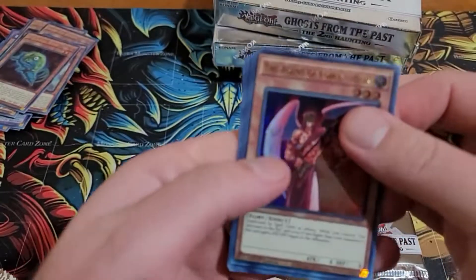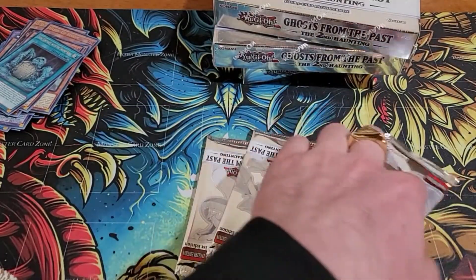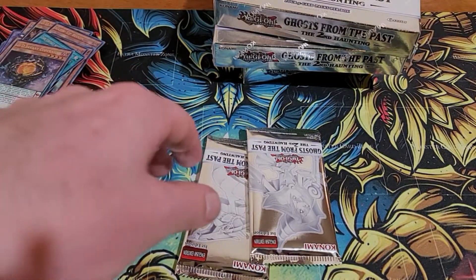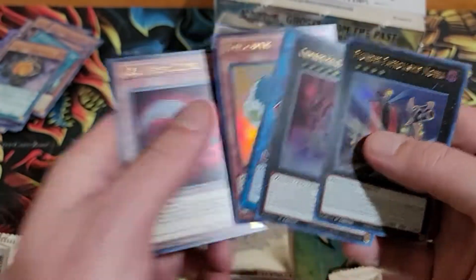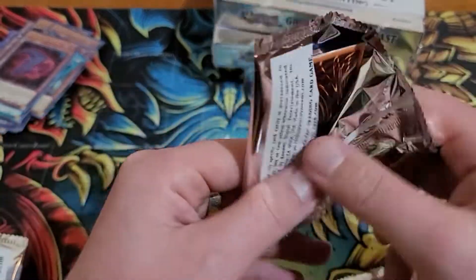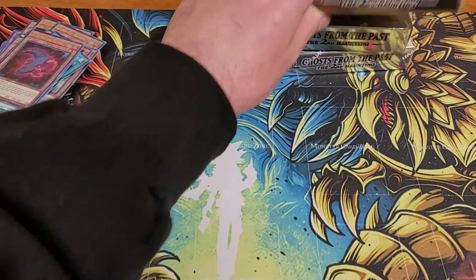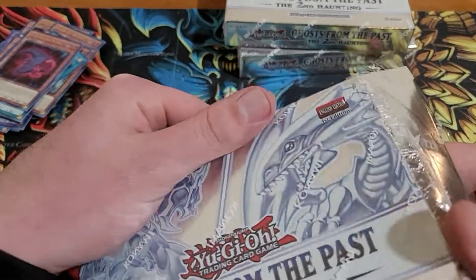Alright, once again, where are you ghost rare? Oh, this one feels light like a ghost. You can never tell though. Savant, Fossil, Fossil, Dust, Princess. Orlando, Necroslime. Ghost rare? No... I'm surprised that one was kind of hard to open, not like the other ones. If it is in the last box — what if there's not one at all? That's crazy.